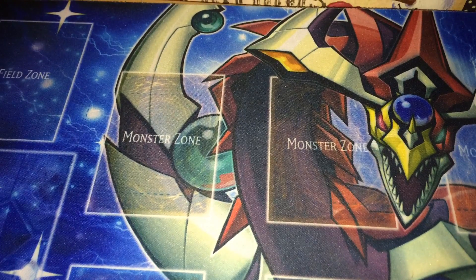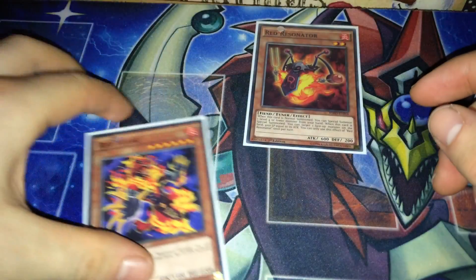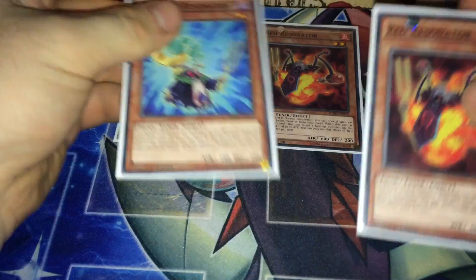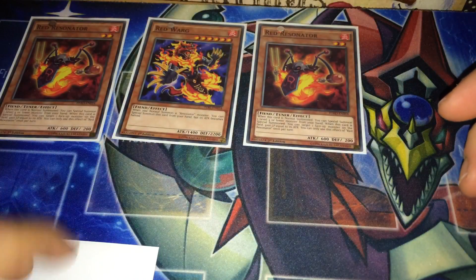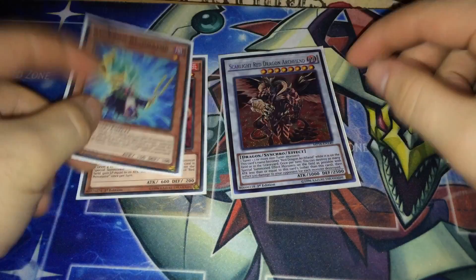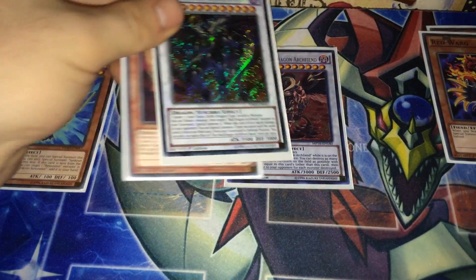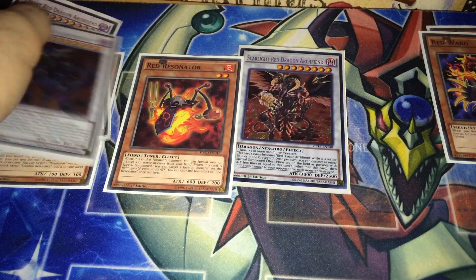This is a two-card combo — very, very easy with both cards in your hand. You normal summon Red Resonator, which allows you to special summon Red Warg. Then Red Resonator's effect activates, or you have one more tuner in your hand — either way, you end up with three monsters on the field. You sync with two of them to go into Scarlight Red Dragon Archfiend, and then based on your remaining cards you can go into Bane with these two, or Abyss with these two. That's pretty much the combo.